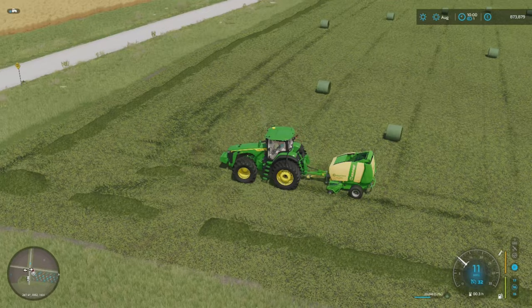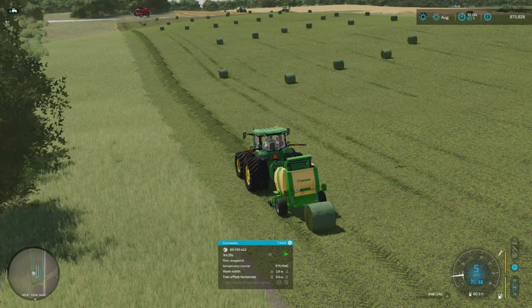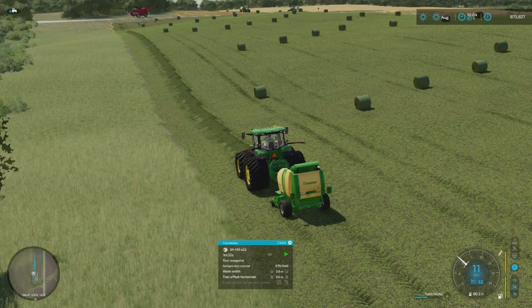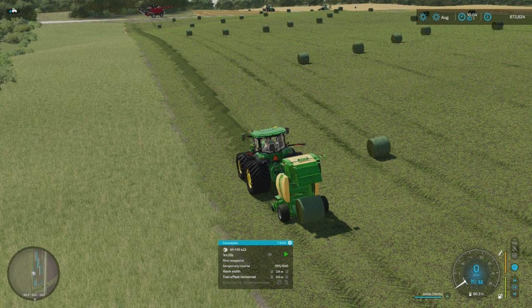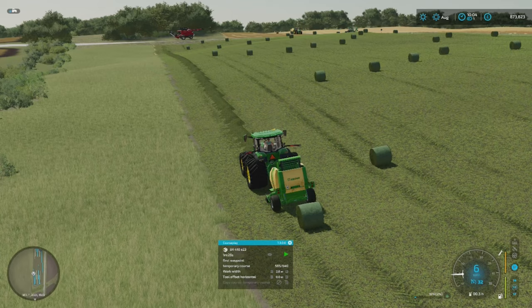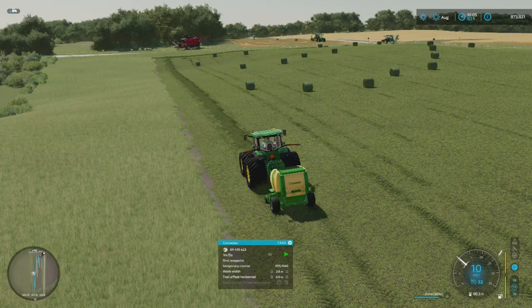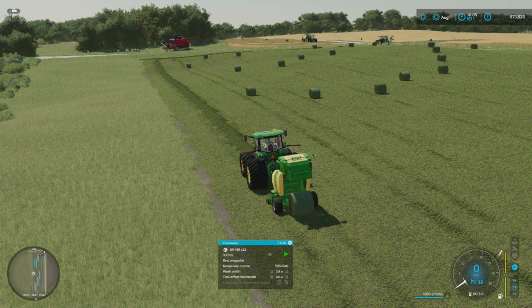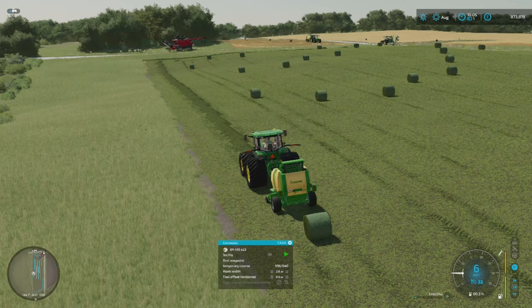That's us - one headland to go. So there we go, that is the last headland just about finished. Very simple. To all intents and purposes, make sure you save your combine course or your windrow course, or at least copy and paste them over, and you're basically duplicating those courses for your baler. Look at that - there's barely a blade of grass that hasn't been picked up on the windrow course. A little bit more on the combine course because we did the rounded edges, but if you went for sharp edges there you would have the same results. Very handy and slick way of doing it. I use this quite a lot because it is so consistent and so reliable. I hope that helps, and from me, the FarmSimGuy, thank you very much for watching - I will see you again very soon. Take care. Bye for now.